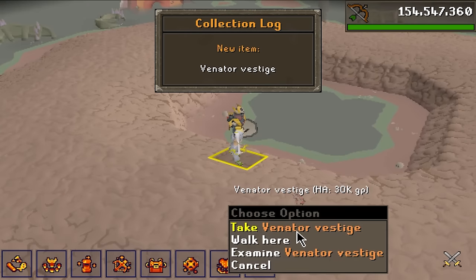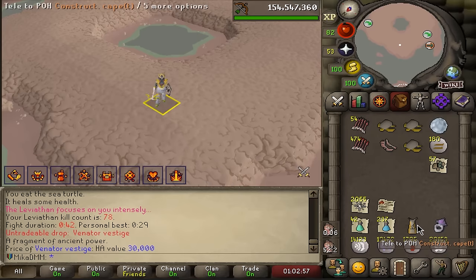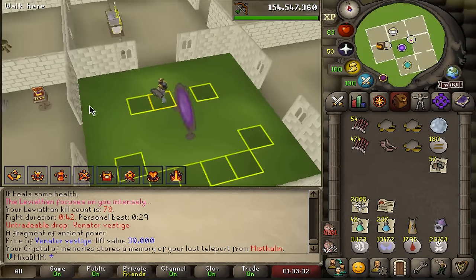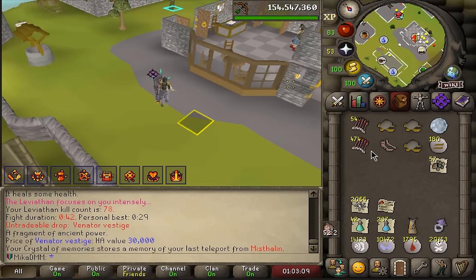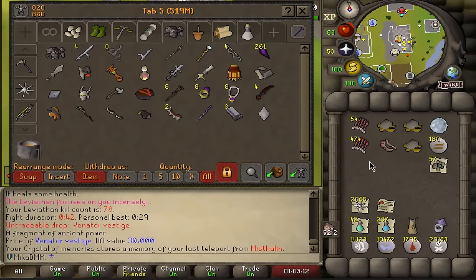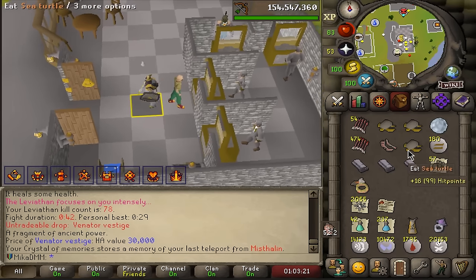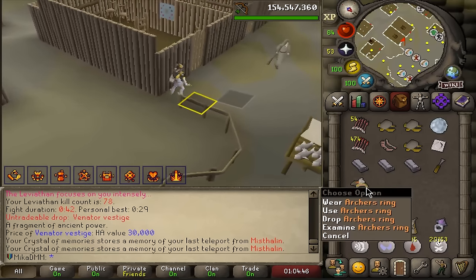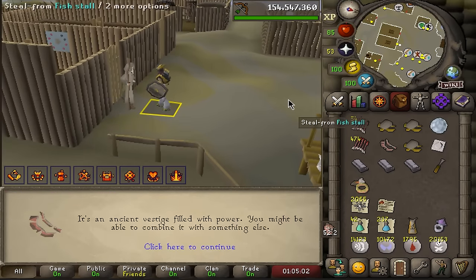I believe we did it — 78 kill count, Venator Vestige. How do I make this thing? I think I need the vase, archer ring, three chromatic things and we've done it. There's no way — I was ready to do like 300 to 500 kills for this thing. I need to do research as to how to make this, but I'm pretty sure I have everything I need in my inventory. I'll have to chisel the archer ring and bring it to combine with something. Let me speak to the Pyrdesir.